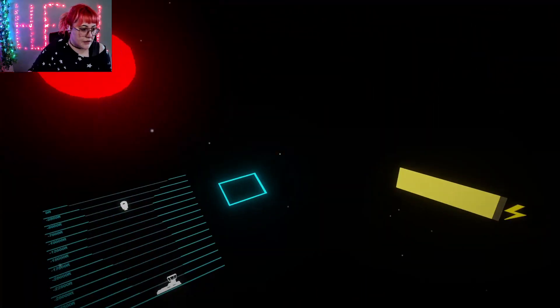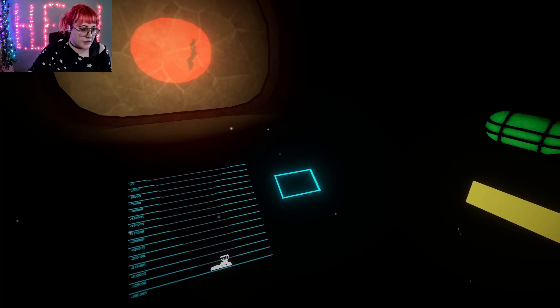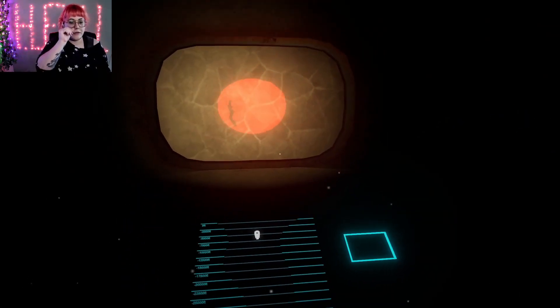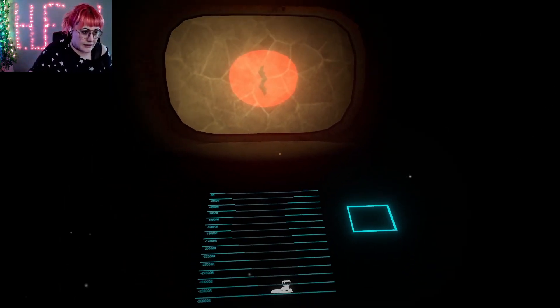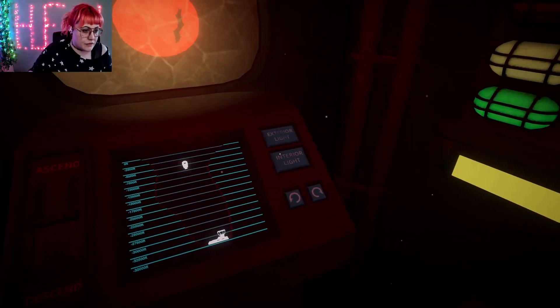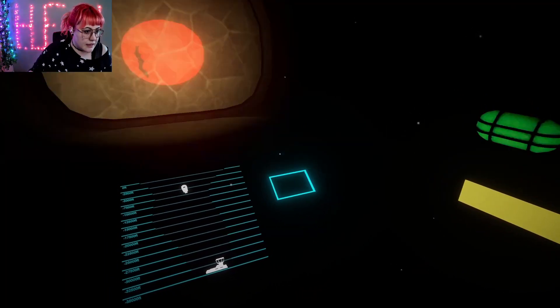Reset the breaker and then turn on only the exterior light. Get out of here! It's not working — it's not getting scared off. Get out!